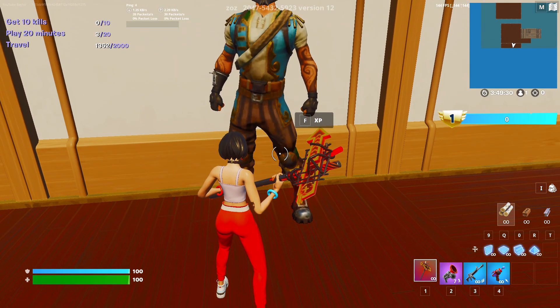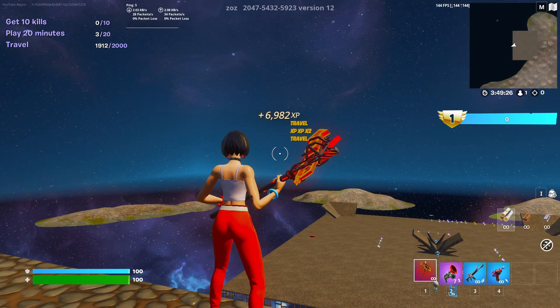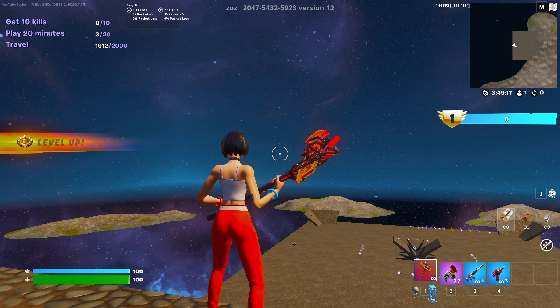Go up to the pirate and you're going to see that he has XP. Press XP on him and as soon as you press that you're going to start getting a ton of XP really fast. As you can see — 1700 and it's still going — and we're about to level up too. It's a really quick way to get a ton of XP.